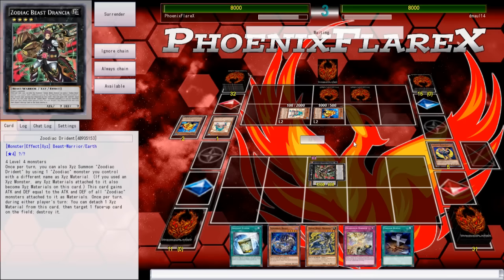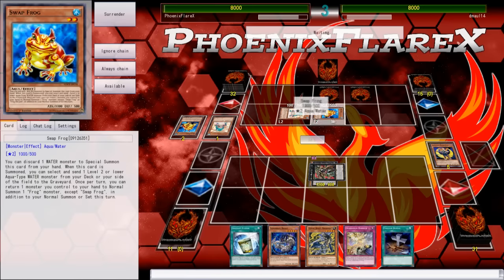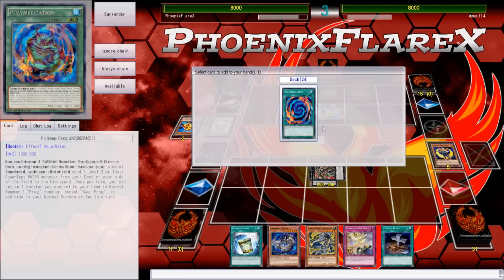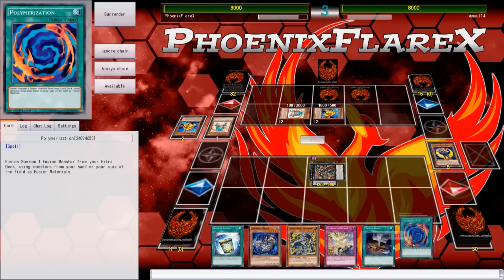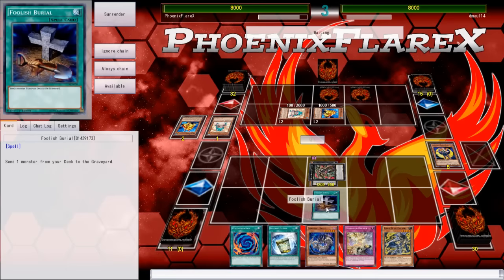This seems very favorable for me at this point, especially since he only has two back row and he doesn't have a Toad. He doesn't have Totally Awesome on the board, so that's very, very good for me. And opening this Foolish was just great — the icing on the cake.